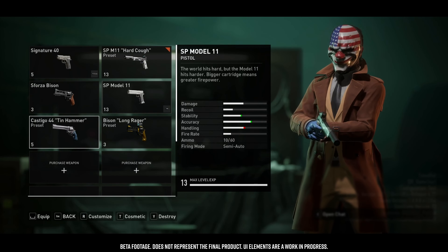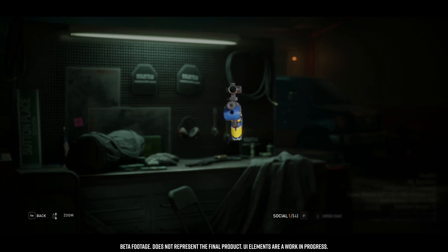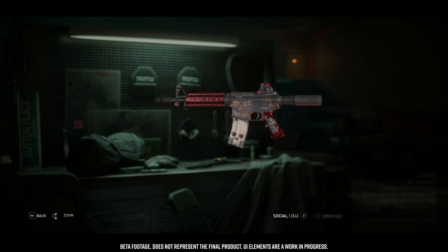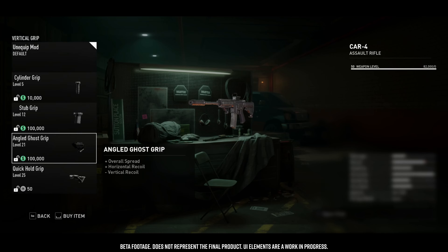Unlocking new weapons comes down to the progression system based on challenges. Those challenges reward Infamy points, which level up your Infamy level, and at different account levels you unlock new weapons. When you're playing with a weapon, you're also dumping experience points into it, which unlocks new modifications for that weapon. If you level up a weapon like the Car-4, every Car-4 you buy is the same level — what's specific to each copy is which mods you've paid to unlock on it.